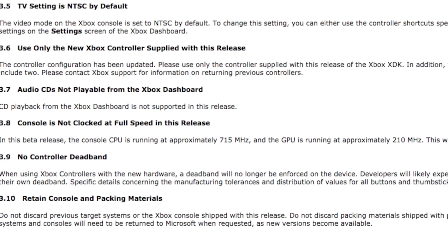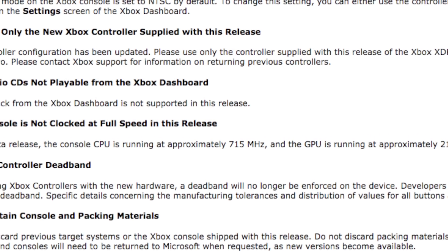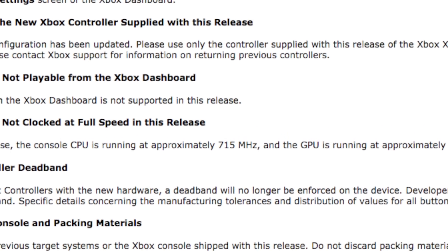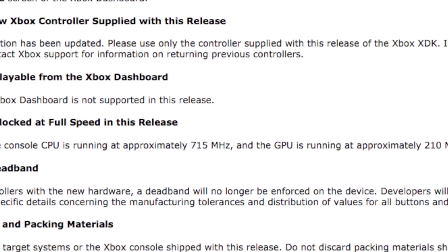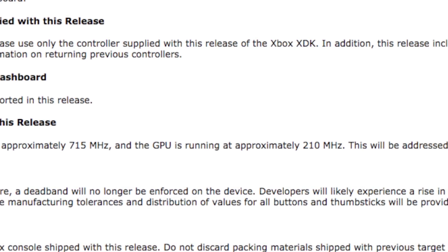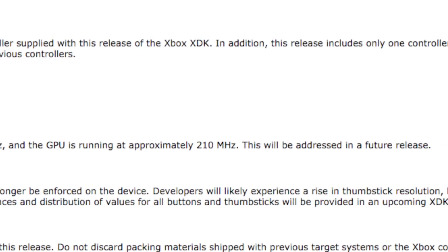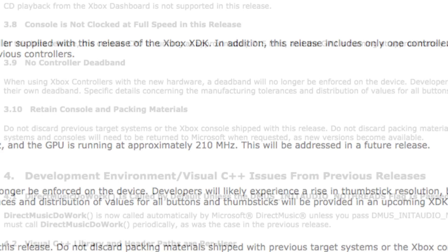The earlier hardware also posed another problem: reliability issues. Not only were the chips unfinished, but manufacturing hadn't quite nailed things down. Because of this, the DVT-3 kits were forced to lower clock speeds. The CPU ran at 715 MHz, as opposed to the 733 MHz with a retail setup, along with the GPU running at just 210 MHz instead of 233 MHz.